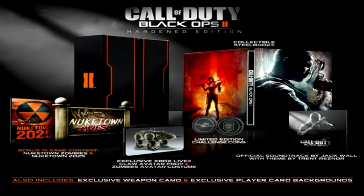They released all the specs. Here is what we got: bonus in-game content — the Nuketown Zombies. I don't know if that's the Nuketown 2025 or the old Nuketown, we'll have to wait and see. It also comes with the Nuketown 2025 map, an exclusive Xbox Live claw avatar prop and zombies avatar costume, limited edition challenge coins, the official soundtrack by Jack Wall with theme by Trent Reznor, the collectible steelbook as always, exclusive weapon camo, and exclusive player card backgrounds. They're bringing the player card back — I'm so excited!